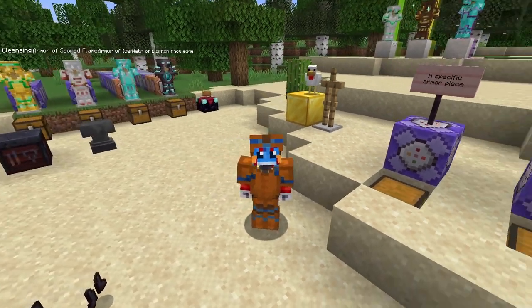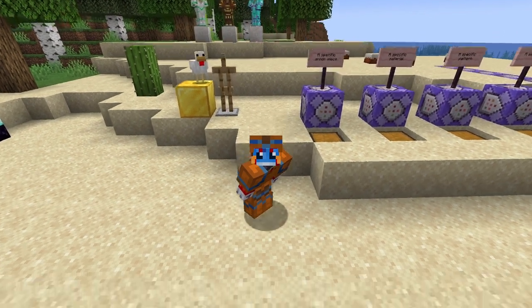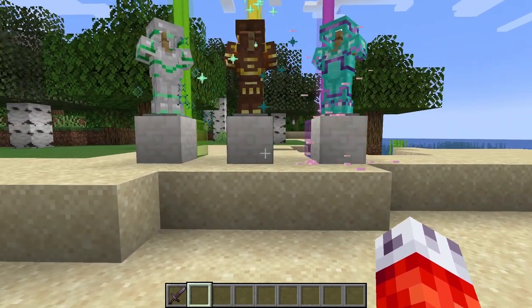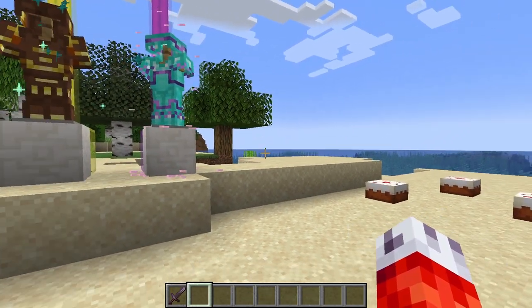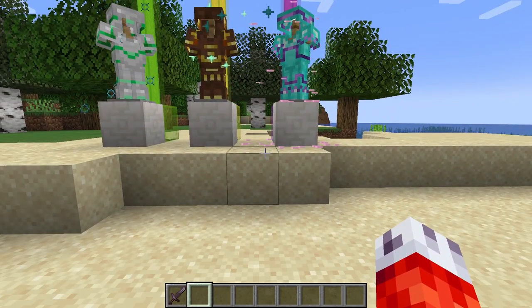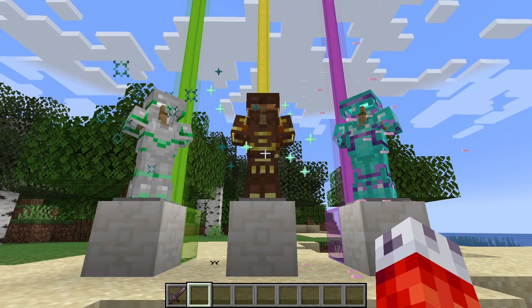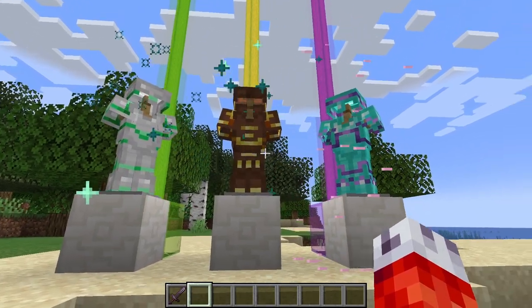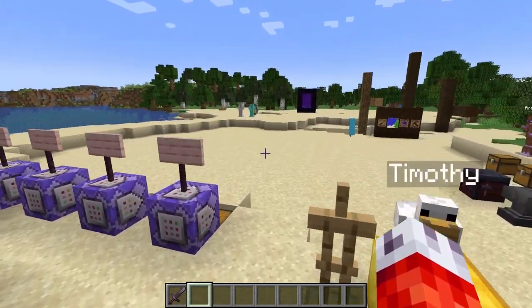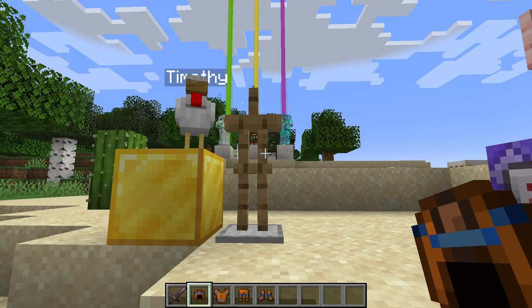We'll be achieving some custom armor using the new experimental 1.20 feature of armor trims. Technically some of these commands are subject to change when the update fully releases, but I doubt Mojang will change them too much at this point. What do we mean when we say armor with unique abilities? Similar to some recent vanilla functionality, we want armor that provides the player with a specific effect when worn — like the water breathing effect the turtle helmet gives. Without using mods or plugins, we are limited to the effects in Minecraft itself, but that doesn't mean we can't think outside the box.